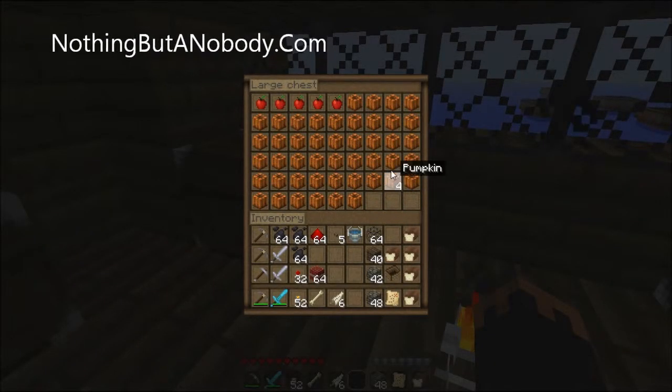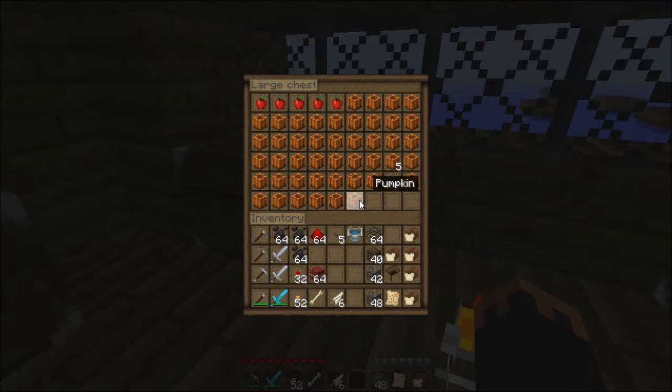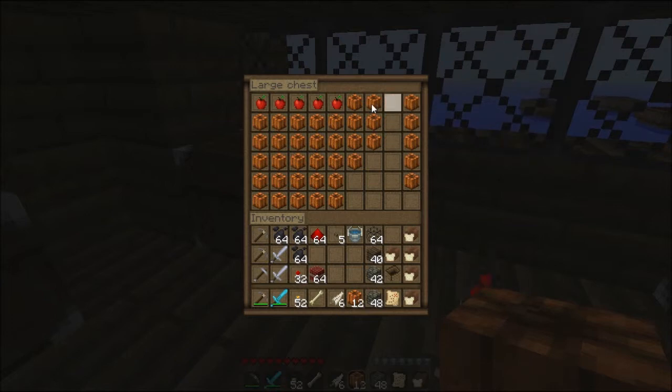We can make glowstone-like things out of pumpkins. I can just hit shift and do this. Take a whole bunch of pumpkins. We can also decorate our place with pumpkins. Maybe there's a pumpkin block we have to get — I'll take 32.